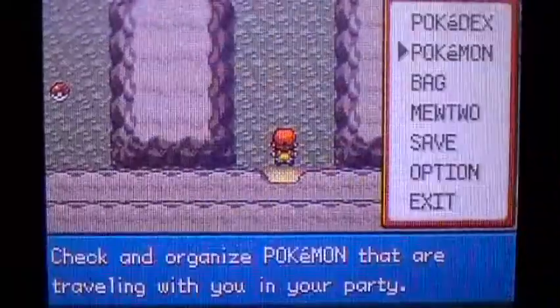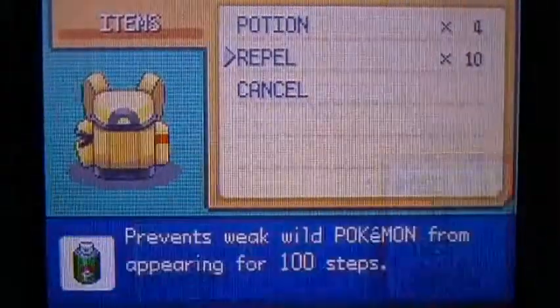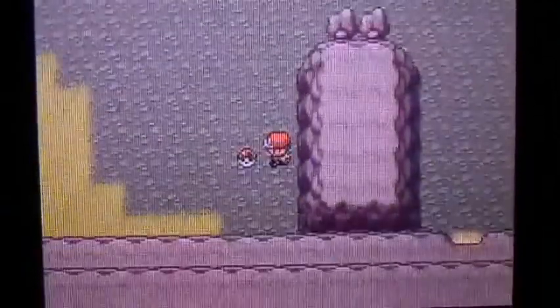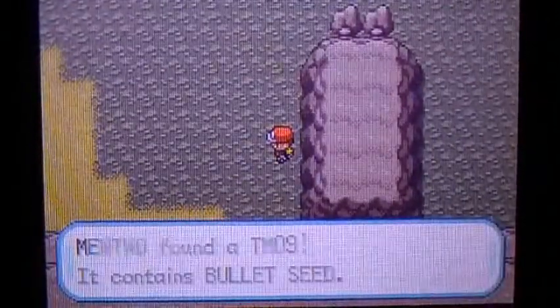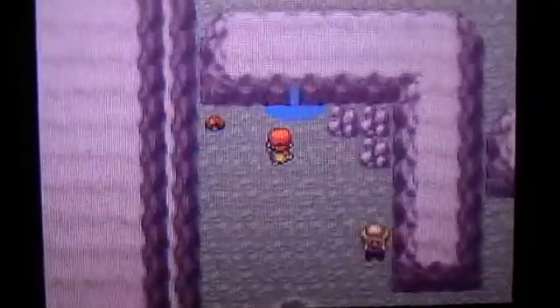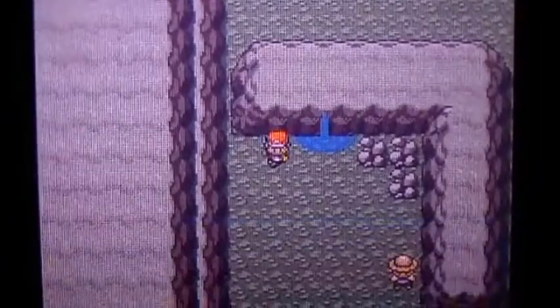This is Mount Moon. There are a lot of Zubats in this area, so I brought some repels. We all know about this place and Zubats. Go over here and you can find a Bullet Seed TM. There's a Bug Catcher right there but I'm going to skip him for now.